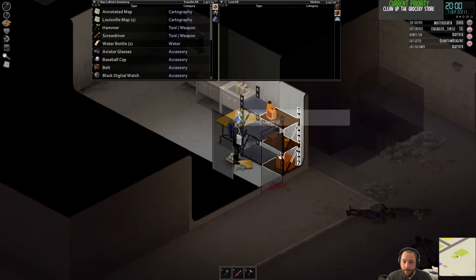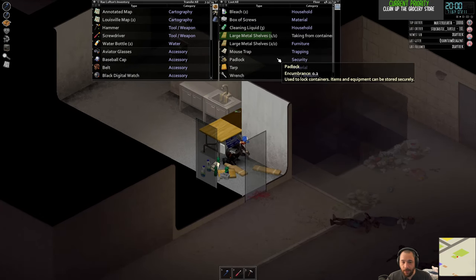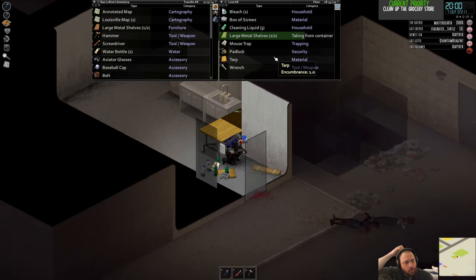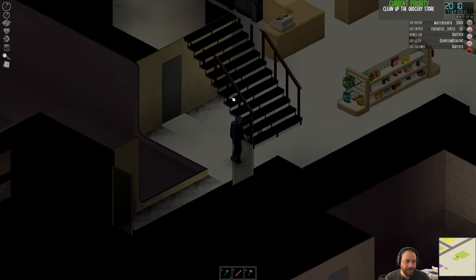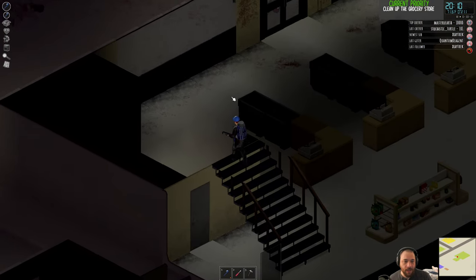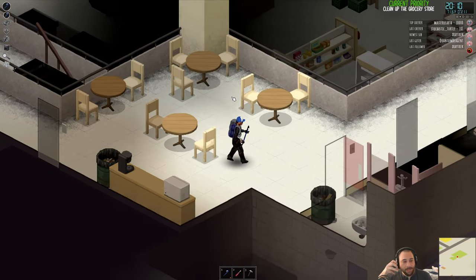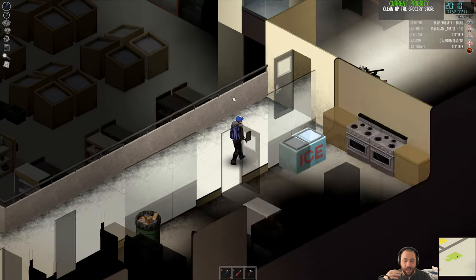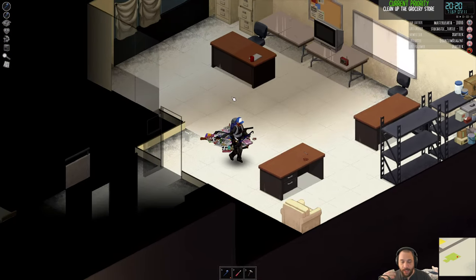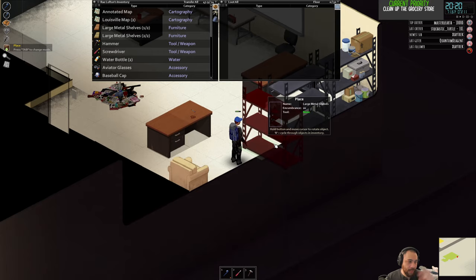I'm going to dump everything on the ground. There are very few items that get removed periodically over time from being on the ground, so storing things on the ground might not look attractive but it is safe. The only things that typically get deleted from the ground are face items — hats, helmets, glasses, handkerchiefs, bandanas — because when you fight zombies those can be knocked off and are periodically cleaned up so your world isn't cluttered with thousands of items. But everything else does not get periodically deleted — only face accessories.